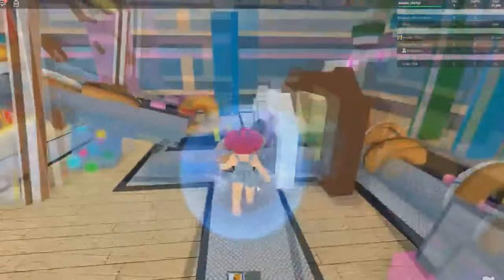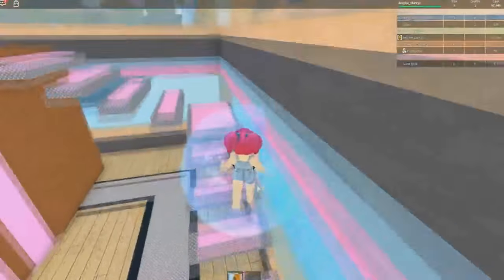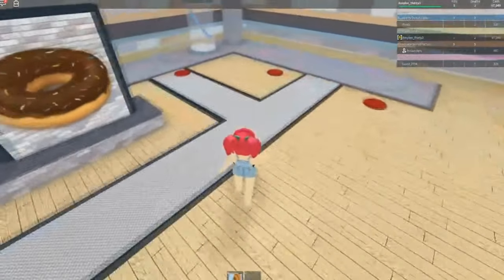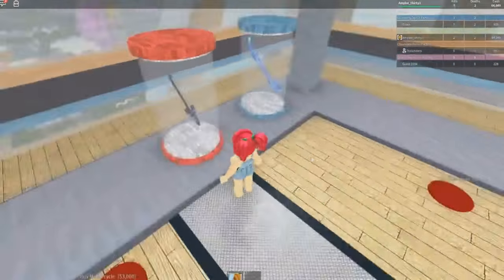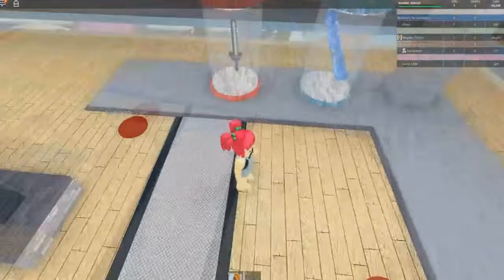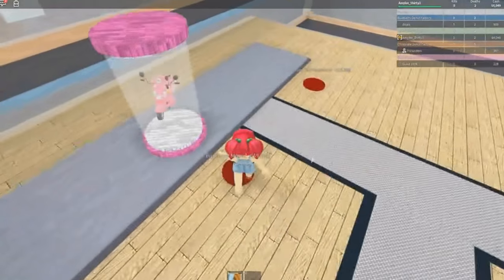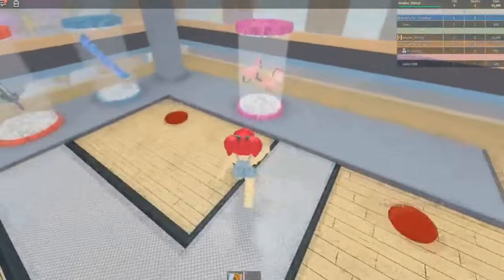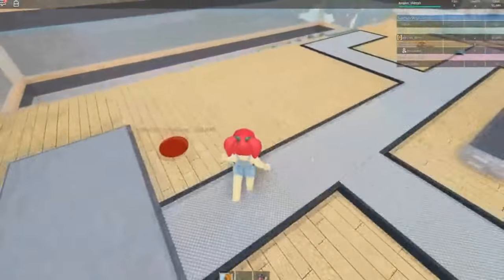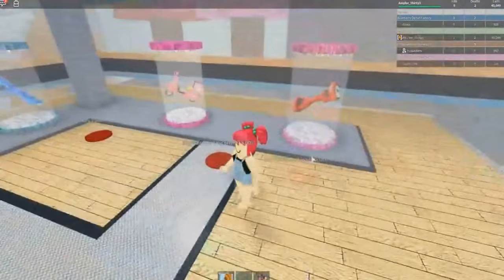We now have 67,000, so let's go back upstairs and see what we can do with this amount of moolah. Let's go ahead and buy this sword for 3,000 — it kind of looks like a Minecraft sword, I like it a lot. Let's buy a donut moped! And then let's buy the rolling red hoverboard for 15,000, giving us 40,000. Rainbow unicorn!